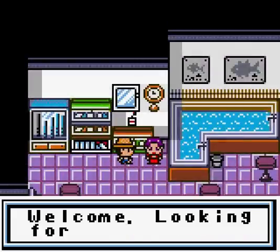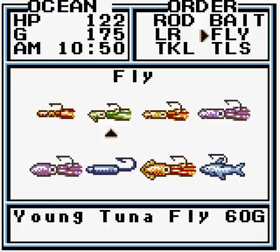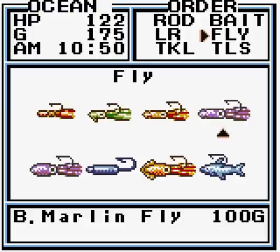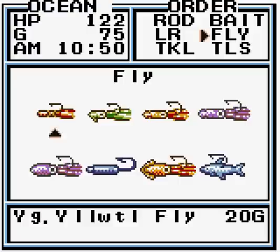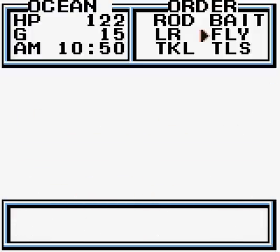Do I even have enough money? Let me see. I want two types of flies in particular — I want the squid and I want the... Bee Marlin fly? I know I want the squid for sure. The Bee Marlin fly, I think, is the other one I want. Or the spearfish fly. Only problem is we don't have enough money for either of them. For now let's get the young tuna one and get going.